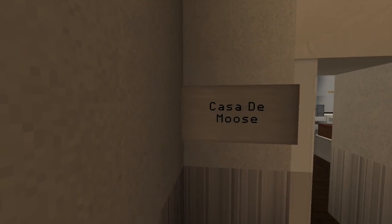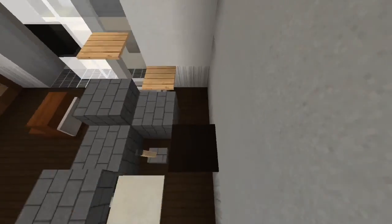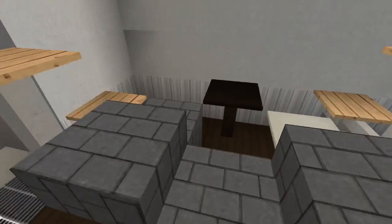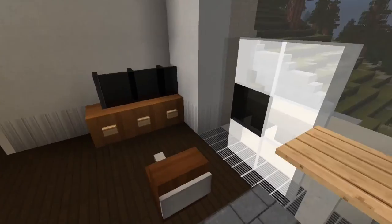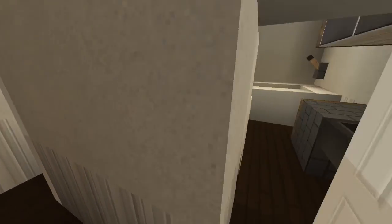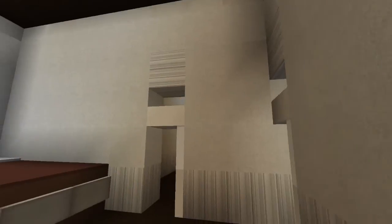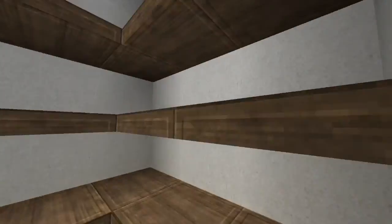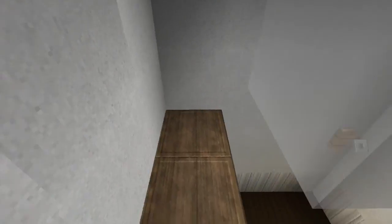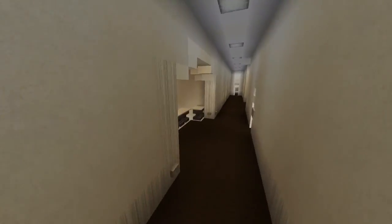There's a shower and then you got the casa de mousse - I'm probably pronouncing that wrong. I like this bedroom mainly because it has personality to it. You can tell the guy who lives here is like a drummer - you can make things that show who lives here, almost like an RPG element. Then there's a nice little bathroom and finally a closet.